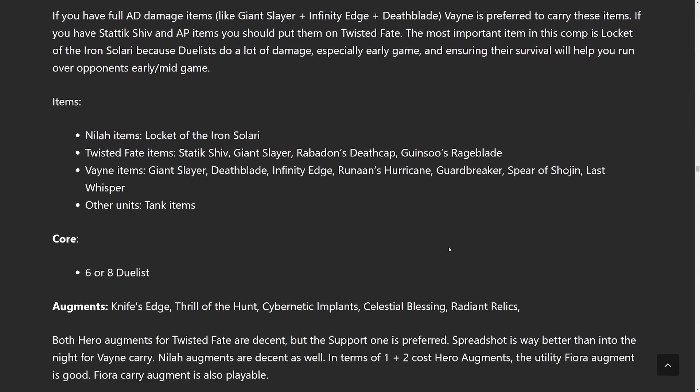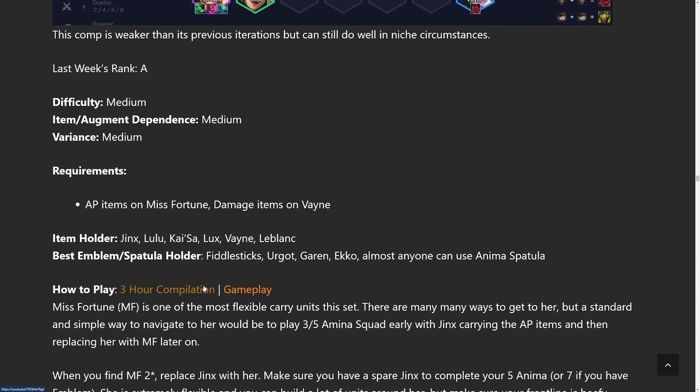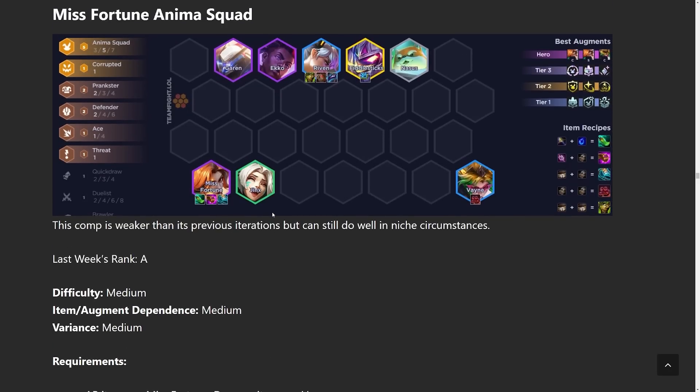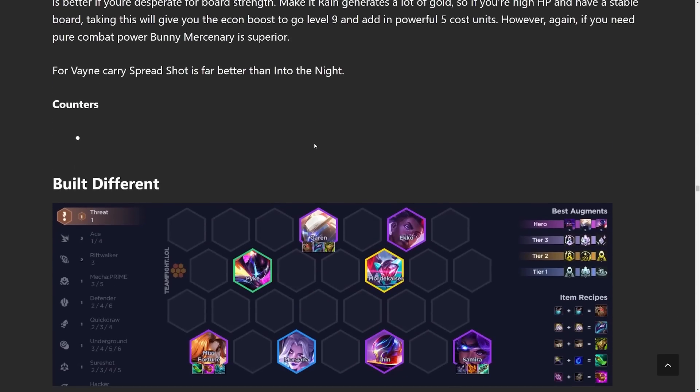Next up is the Anima Misfortune comp. I did a three-hour video on Anima Misfortune so definitely check that out — I go through games from iron to diamond and it really works at any level. You do a standard leveling pattern. Only want to do this with a very strong Anima Squad start, then itemize your Misfortune and your Riven or a legendary. If Riven hits three-star, itemize her. If not, Echo or Garen could be your main tanks, or a legendary unit.